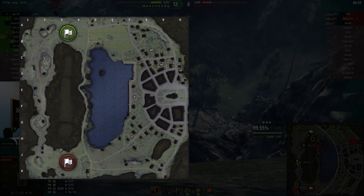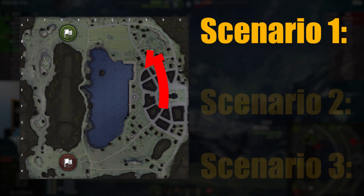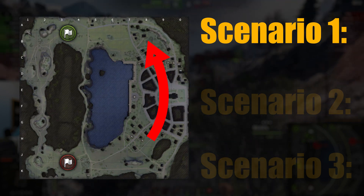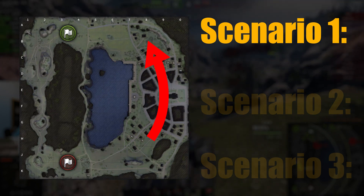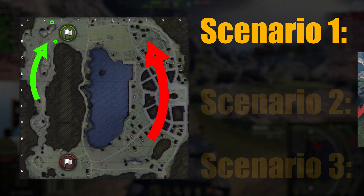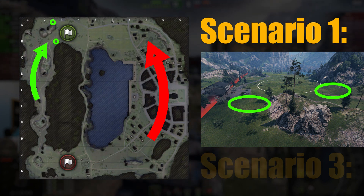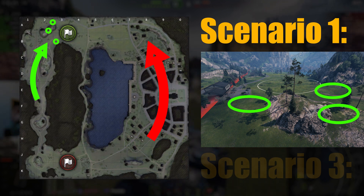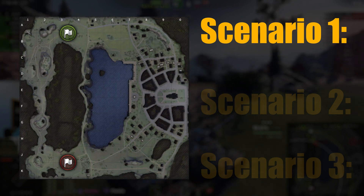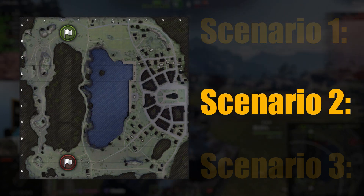So you've cleared the valley — what's next? Here are the three most common scenarios. Scenario one: you've won the valley but the enemy has destroyed your allies in the city and is close to pushing your base. In this case, do not push through the valley — make your way back to your base and take one of two hull-down positions depending on how much time you have. There's also an extra cheeky position where you can knock down a tree and peek hull-down if enemies are far enough.